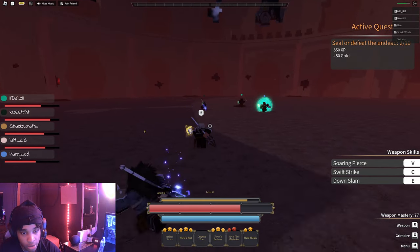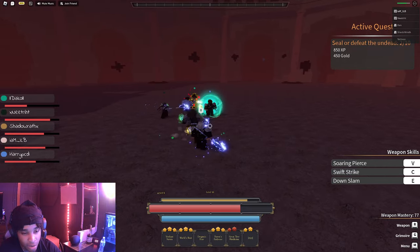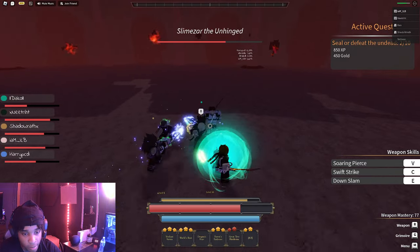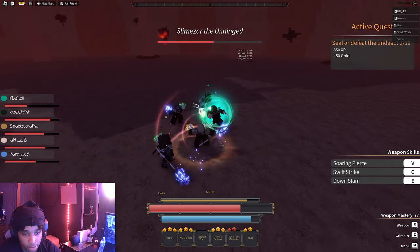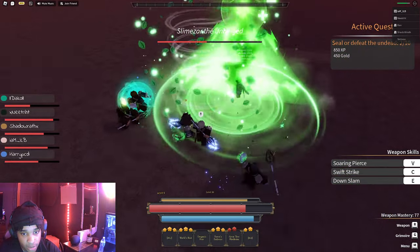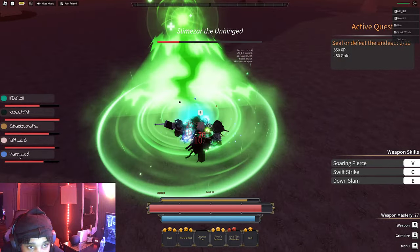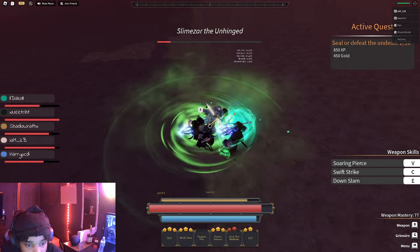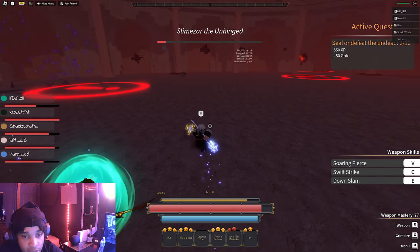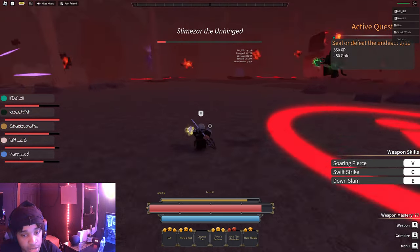He does those little missile splashes out of the sky — venom splashes — and you gotta try to survive. Once I get him into a nice little combo everybody gets their nice little ten percent. I have the highest DPS there and I want to be ready for the next time he comes down.